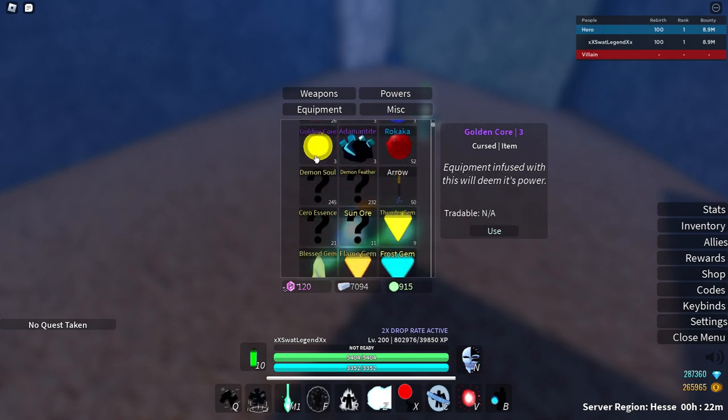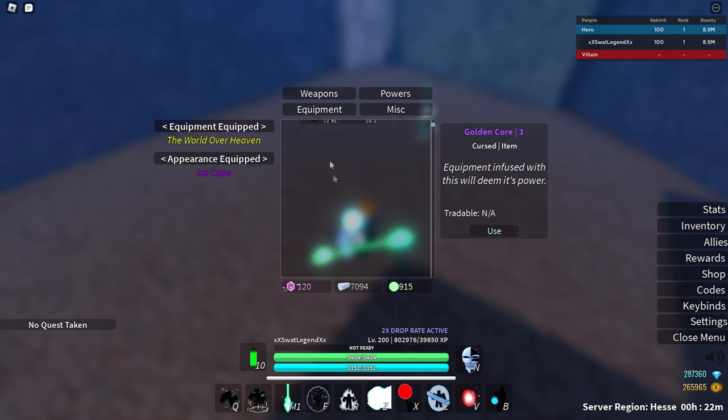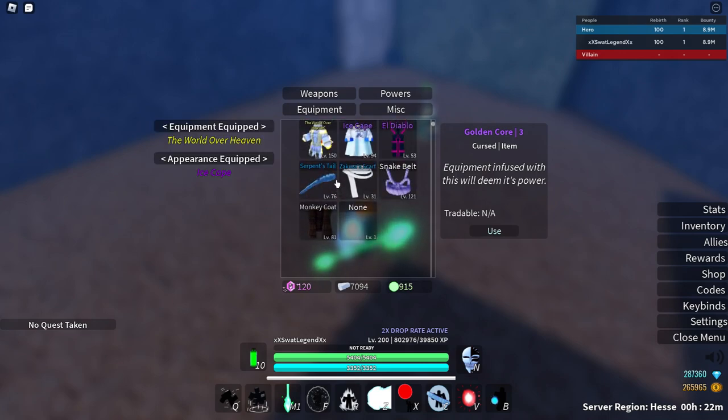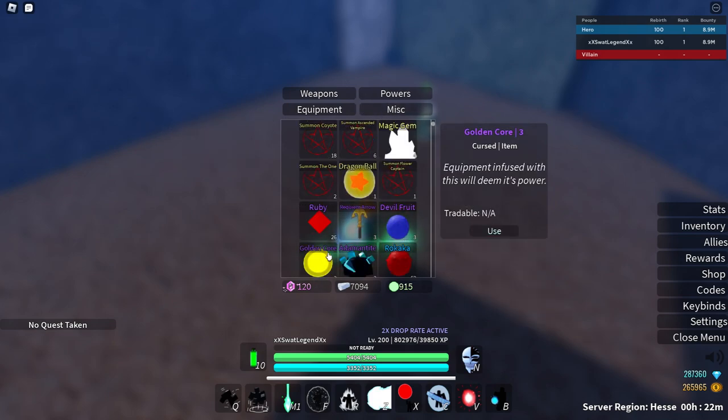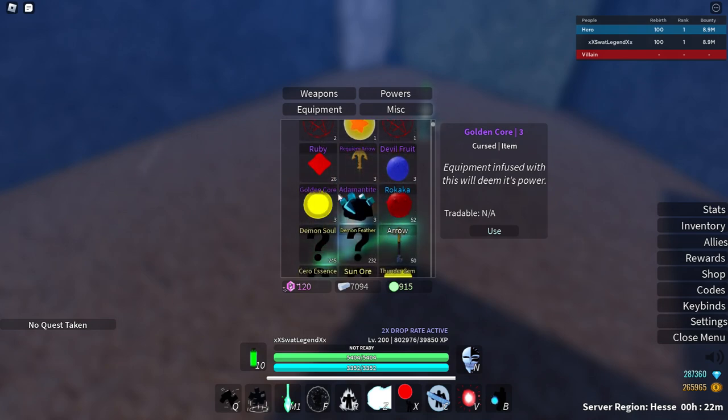You can also get Golden Cores — these ones are the best. You don't really need to craft that many equipments. You can survive with only having Snake Belt or Serpent's Tale and crafting the World Over Heaven. There will be a 50-50 chance for you to get the correct upgrade. I have stuff I like such as the Ice Cape and El Diablo, so I'm not that efficient on upgrading my items with Golden Cores. But either way, they're still the best to upgrade stuff. I would recommend buying these if you really need a small boost on your equipment levels.